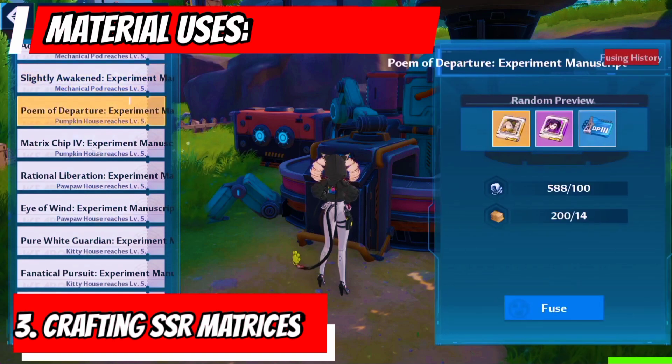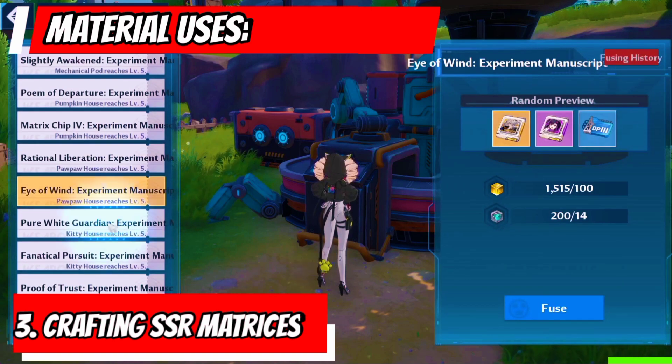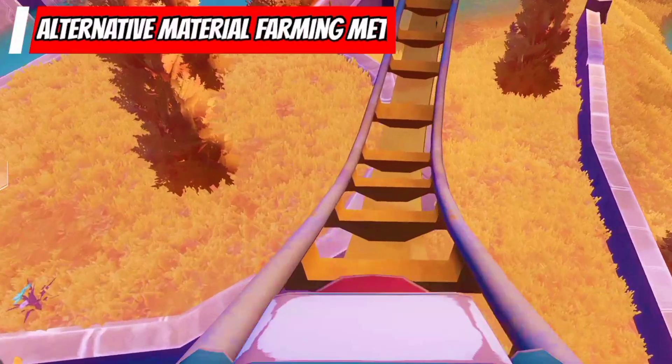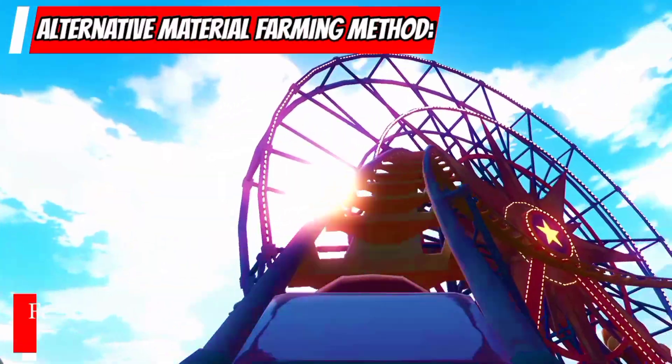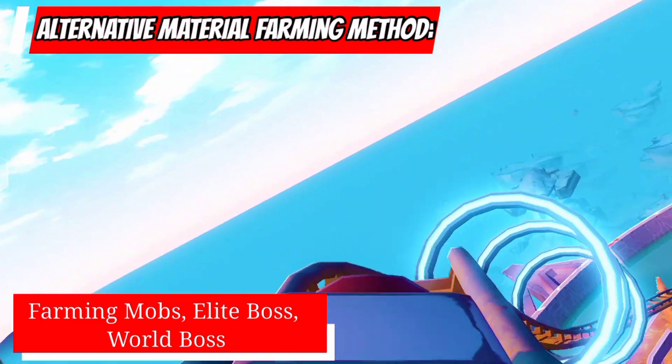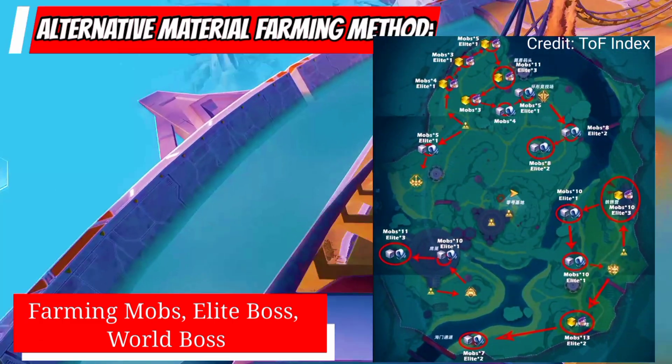One of the things you can do is use materials for crafting matrices. Another way you can generate materials is by killing enemies in the map. Here are the summary and location of each enemy we can get materials from.